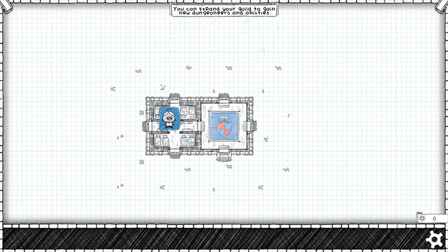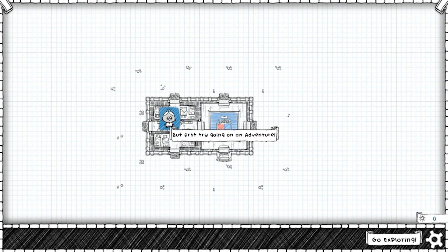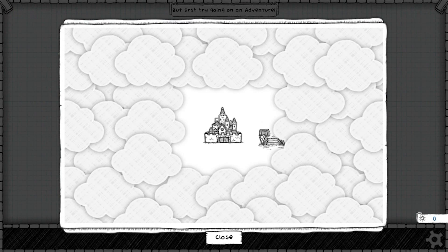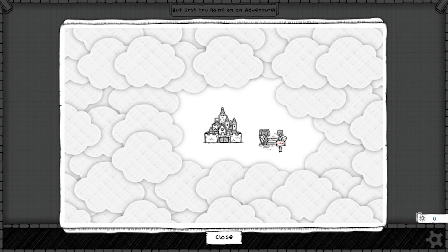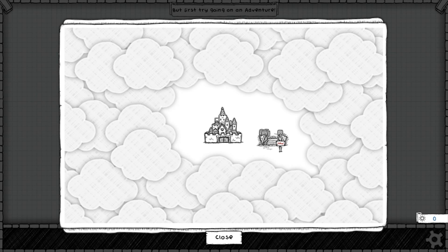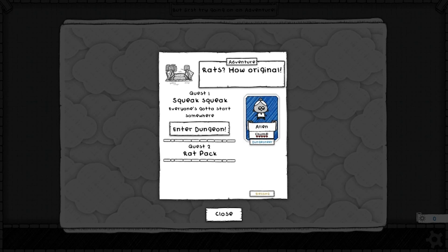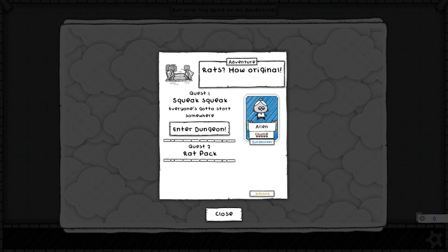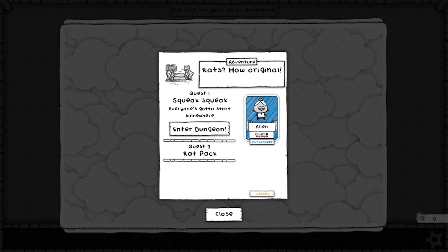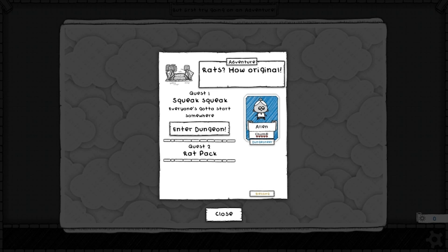You can now expand your guild to gain new dungeoneers and abilities. But first, try going on adventure — go exploring. So this is some sort of unknown around us for the moment. This is the only dungeon that's available. Brand new dungeon, right in town. Adventure rats — how original. So we're killing rats in a cellar. I'm not sure where that originates from — I know that it was in Baldur's Gate, which is many years old now, much more than ten years old. One of your first quests in Baldur's Gate is to kill rats in the cellar, but even that might have been aping something from much earlier.